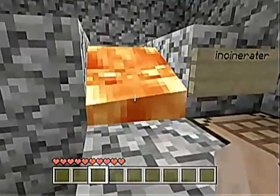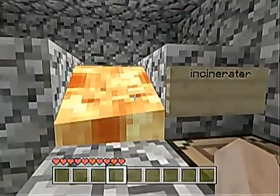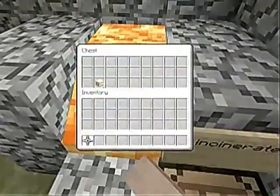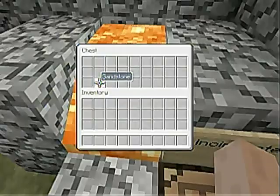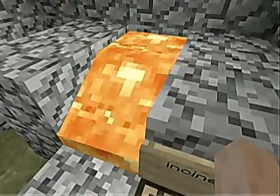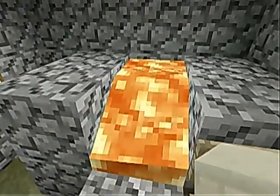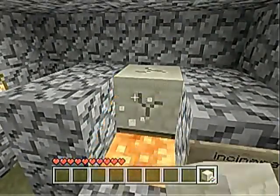It's called the incinerator chest. You put lava over a chest and it won't burn the chest, so you can put whatever you want inside. Right now I'm going to take the sandstone out to show you the chest is in there. If I take the sandstone out and place one above to break the source block, you can see the chest right there.